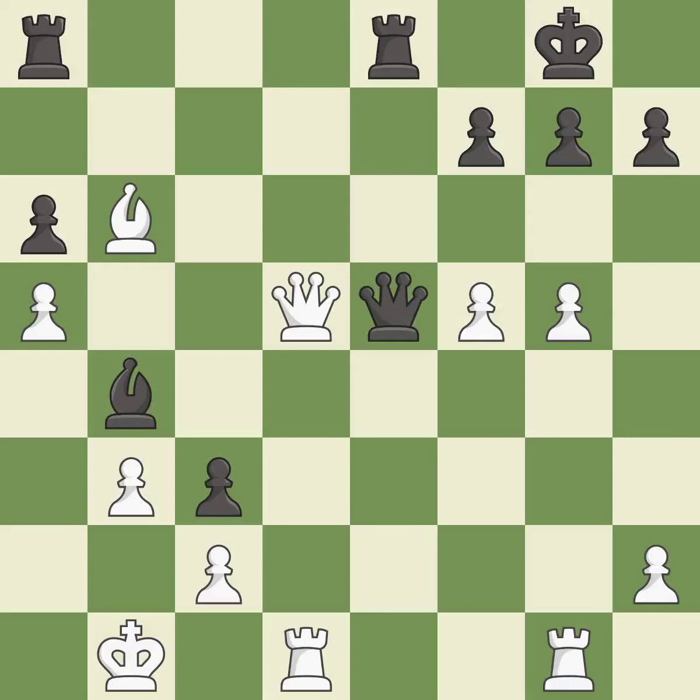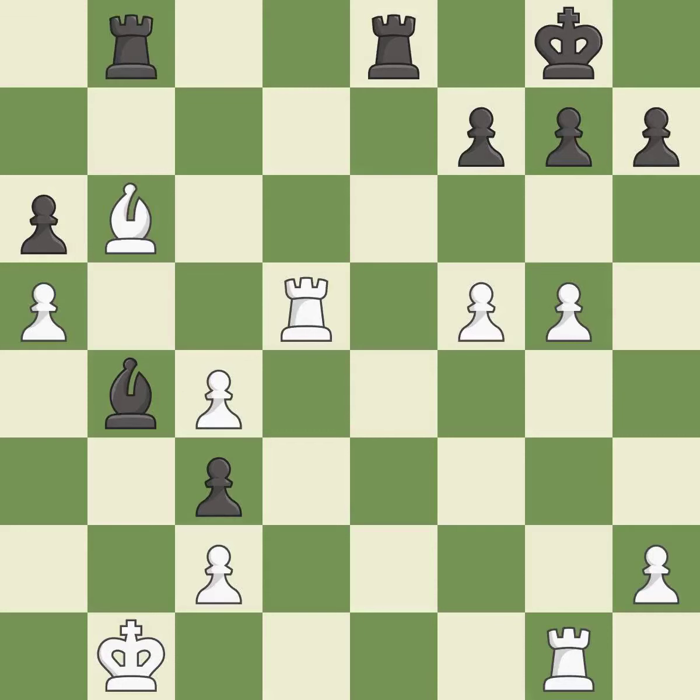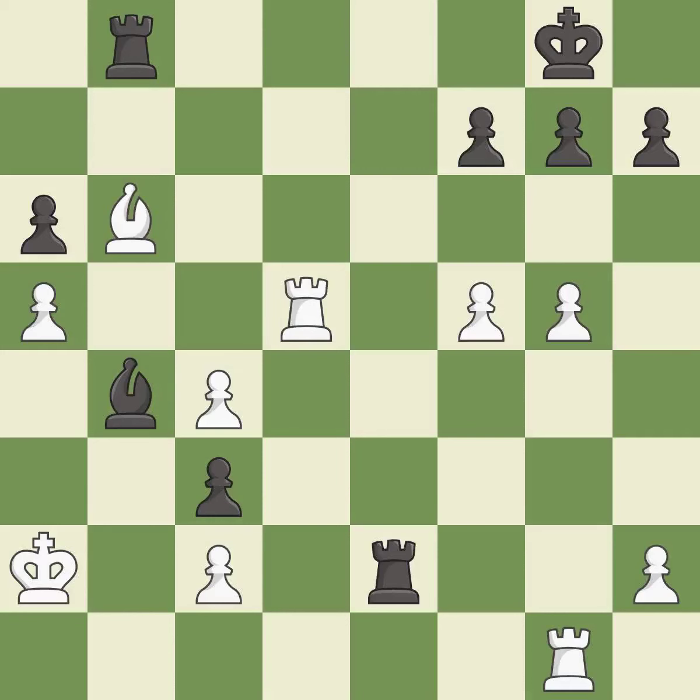This offers an equal trade of pieces — it is good. This wins a tempo by threatening a bishop and forcing it to move away — it is excellent. This defends a bishop that was under attack and had no defenders — it is best. This blocks the attack on a pawn that could have been captured — it is excellent. This is an equal trade, rated as best. This stops the opponent from being able to pin a bishop to the king. This defends a pawn that was under attack — it is best. That's a sensible reply — it is excellent.